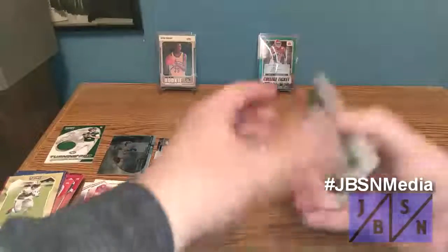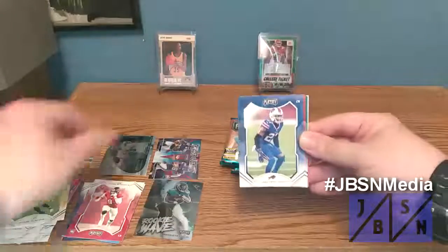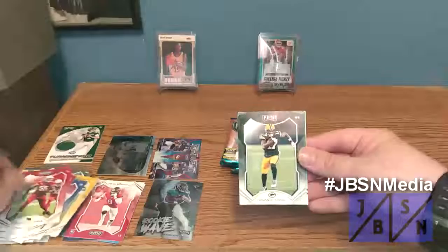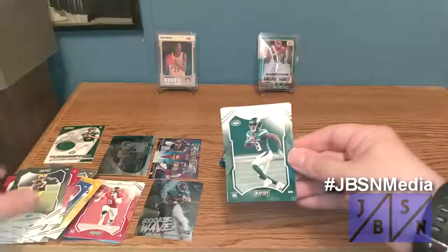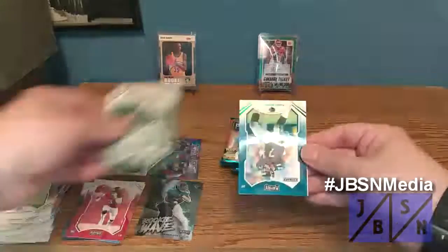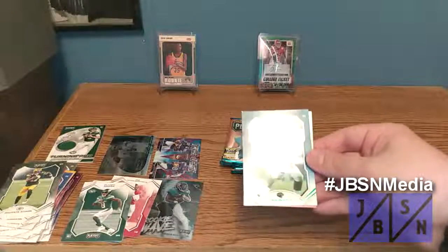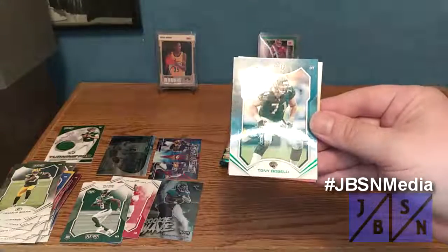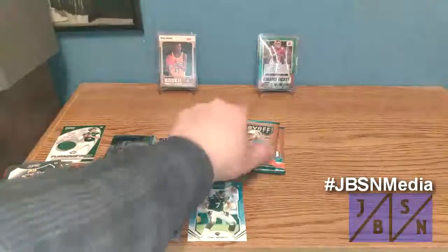Oops, bumped the camera there. We got Derek Carr, Chase Claypool, Joe Theismann, Chandler Jones, Devontae Adams, and Elijah Moore — that's his rookie card. We have a green foil kickoff of Tony Buscelli — you can kind of see that foil in there at the bottom. We got a green foil — I think that's the first one we've pulled. And there's another expired Kid Reporter card.